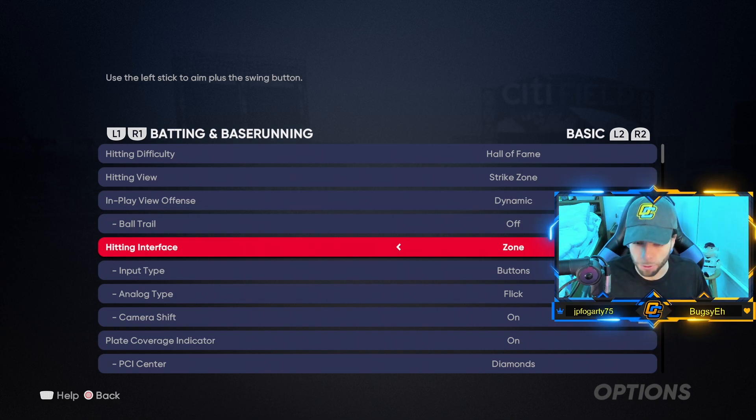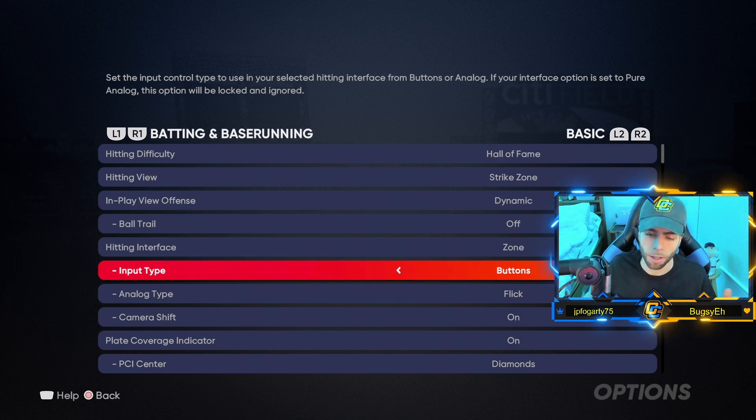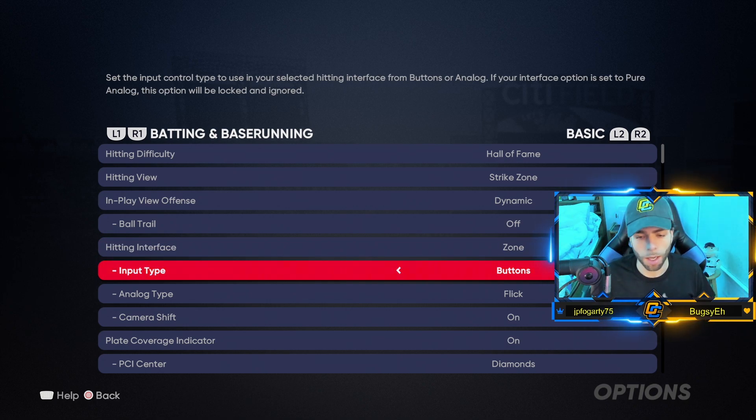Hitting interface: Zone. This is a must if you want to be good at MLB The Show 21, or any MLB The Show. You need to hit on Zone — you use the left stick to aim plus the swing buttons. You need Zone, no ifs, ands, or buts. Directional is not a viable option, pure analog — nope. It's got to be Zone, trust me. Next up, input type: Buttons. Another must — it's got to be Buttons. There's really no other option; gotta go with Buttons.